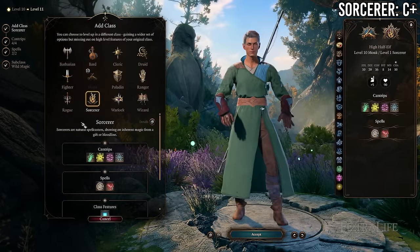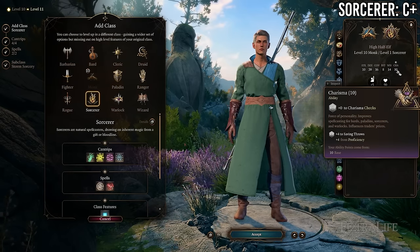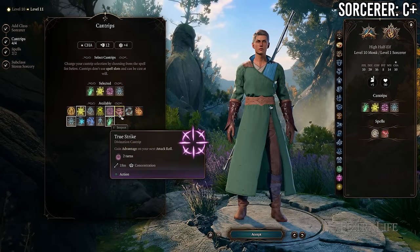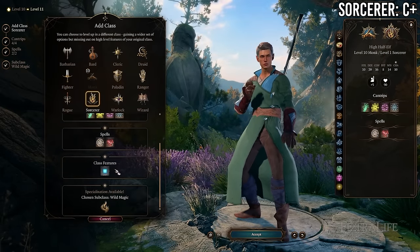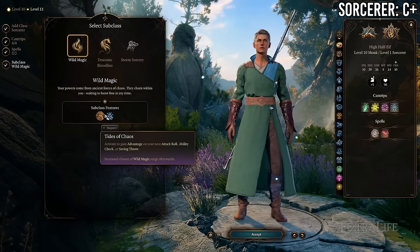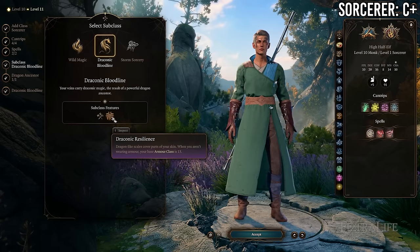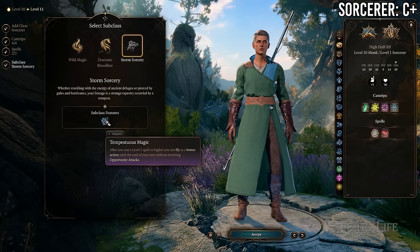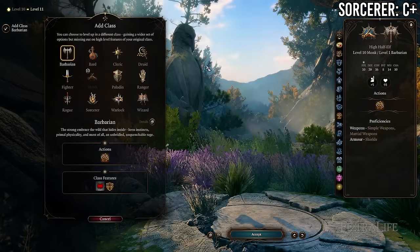Sorcerer/Monk isn't the greatest pairing for a couple reasons. Sorcerers use Charisma for spellcasting while monks focus on Wisdom, creating stat conflict. Also, sorcerers gain more Sorcery Points the higher they go in sorcerer, and monks gain more ki the higher they go in monk — so the more Sorcery Points you want, the less ki you'll have, and vice versa. Both classes want to invest heavily in their own levels for resources, creating some conflict.